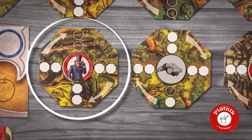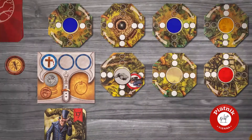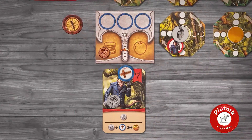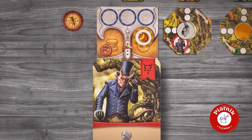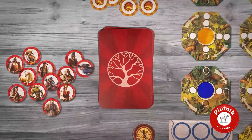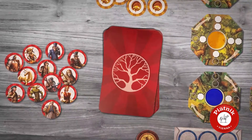You can only land on a forest tile containing a character token if you can fulfill the friendly or hostile character's wish, perhaps collecting an apple, or you want to use the helper's action. After the successful encounter, not only the token goes back to its pile, but also the character card needs to be shuffled back into its deck.